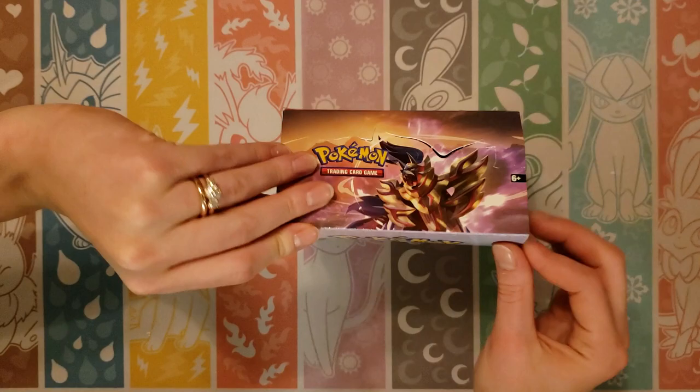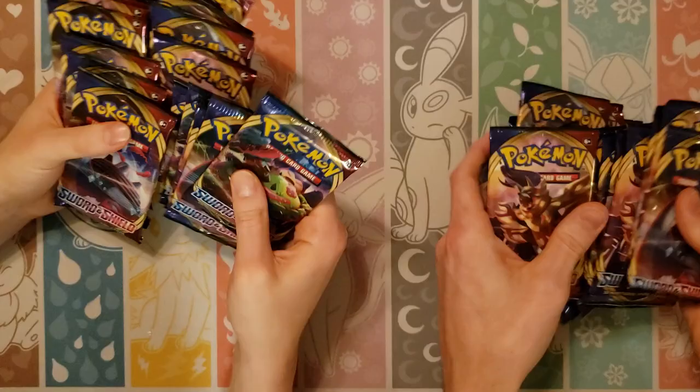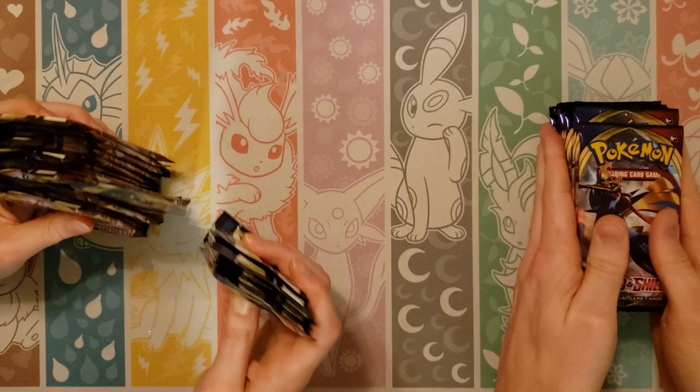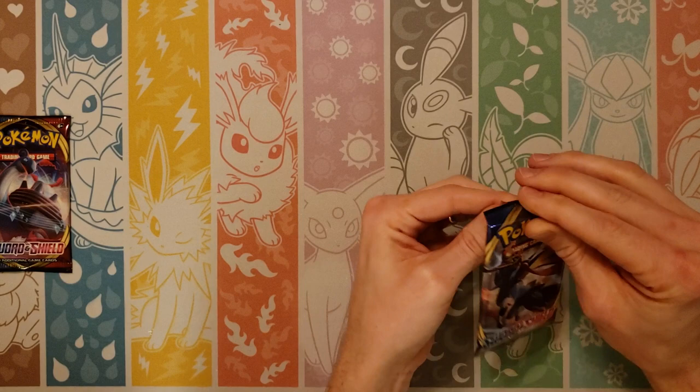I'm butchering that opening. Alrighty, so half for me, half for you. Let's see if we can shuffle them up good this time. Every time we shuffle them we still get something good. So today I think we are on the lookout for a gold Zamazenta. We'll obviously take duplicates of some of the others, but I'm trying to collect the whole set — really trying to diversify it.